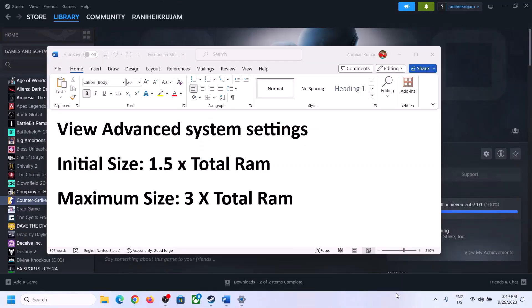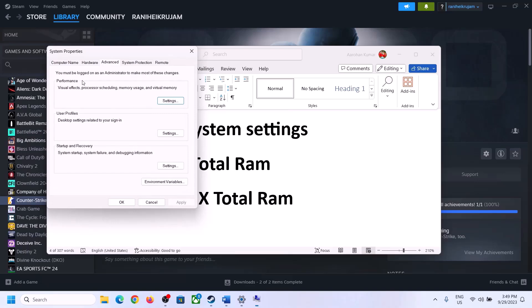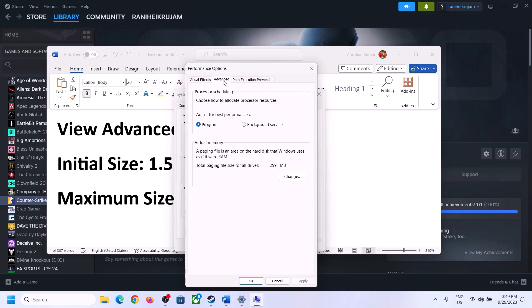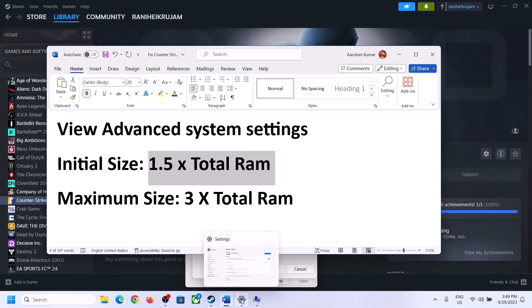The next step is to increase the virtual memory, which has also worked for many players. Type 'View Advanced System Settings' in the Windows search box, click on it, click the first Settings button, go to the Advanced tab, click Change, then uncheck the box that says 'Automatically manage paging file size for all drives.' Select the drive where the game is installed, then put a check on Custom Size.